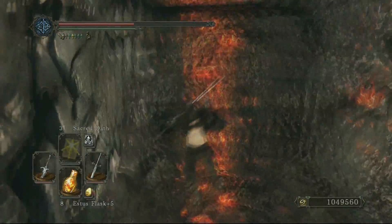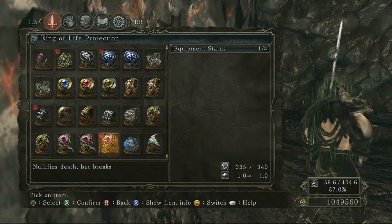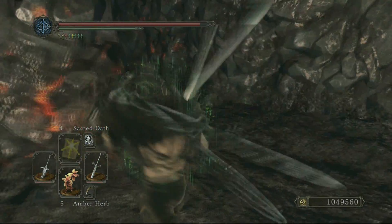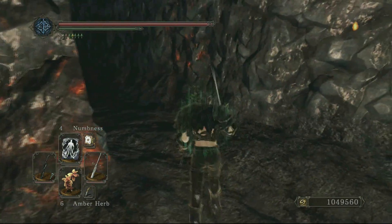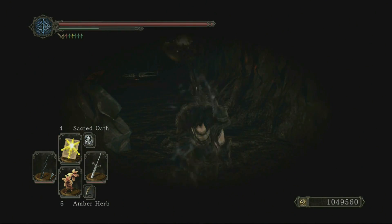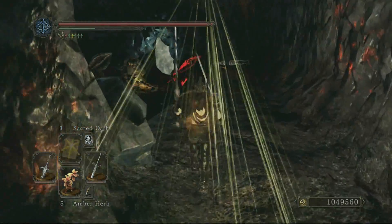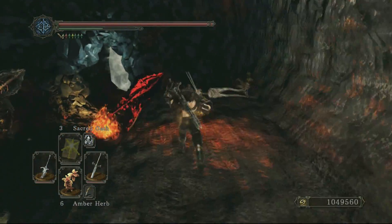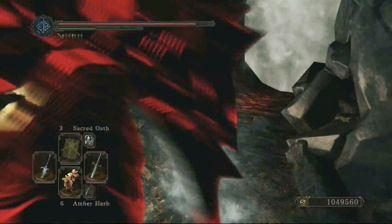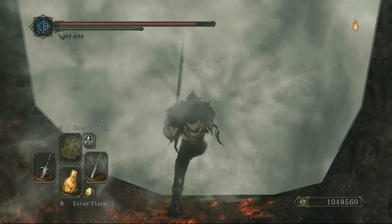Let's use an Amber Herb and put on the new ring. I'm gonna cast Numbness, Great Magic Barrier, and Sacred Oath. The reason I put Great Magic Barrier on is for all the fire coming at me from this boss. Smelter Demon 2.0!